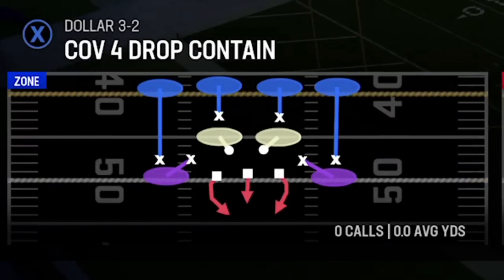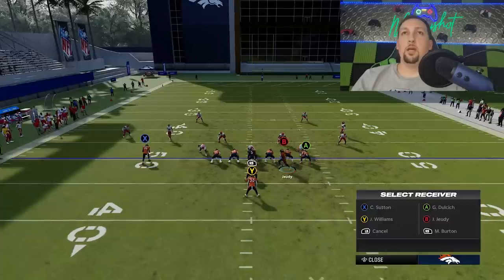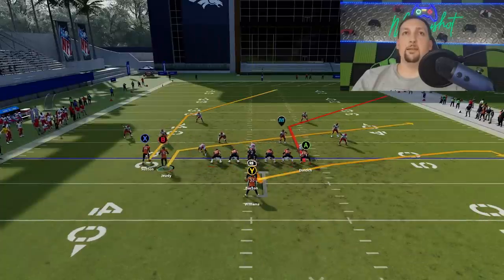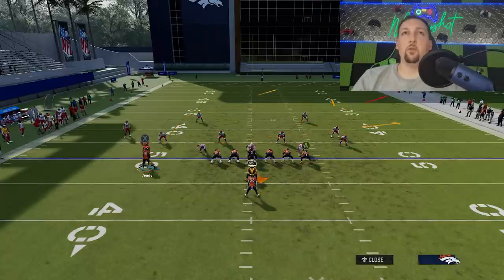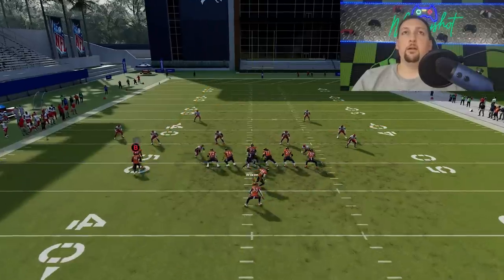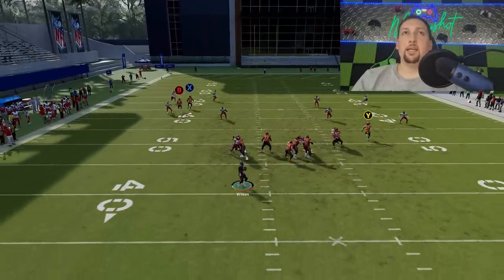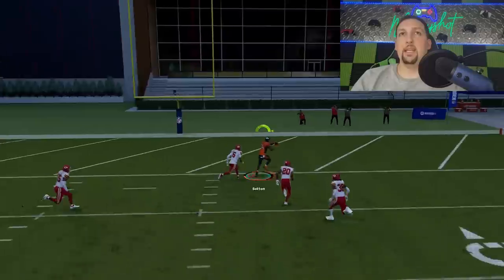Last but not least, we have cover four regular — we'll have to go to the dollar package for that. Against cover four, very similar setup. We're going to motion this guy across one more time, but we're not going to put him on a fade — we're going to put him on a slant, because that's going to help hold these guys down. The running back on the wheel route is going to hold down the safety and cornerback anyway, so we can put the B route on a fade if we want. We'll have the exact same success — just got to wait for this guy to cross, and you can see how that safety was way low because he's worried about that wheel route coming into his area. Now you have a one-play touchdown against every defense in the game.